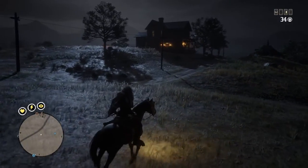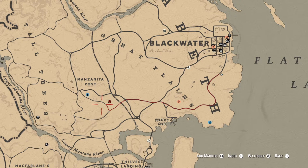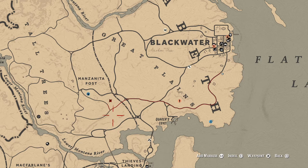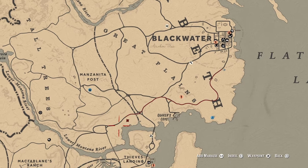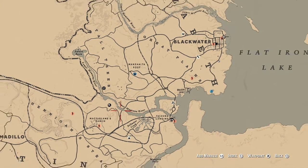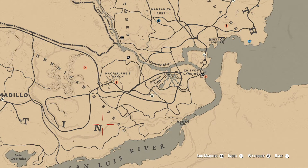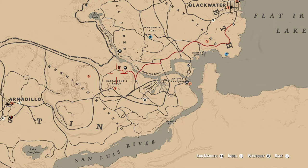Let me look at the map and see where else I want to show you. I found quail up in here, and also along here going out towards McFarlane's Ranch. I found some at Hiddigan's Steed, by the inn. I find them out in here, sometimes by the Harriet lady.